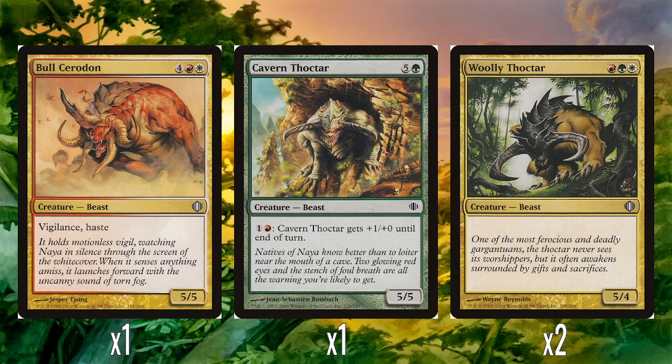We have some more creatures here with power five that don't have any abilities — just big fatties. A single Bull Cerodon: for one red, one white for a 5/5 with vigilance and haste. This always felt really strong to play because you drop it and immediately swing with it due to haste, and it sticks around to block because it's got vigilance. In Alara Reborn we won't see it since none of the decks are enemy colored, but there's the Cerodon Yearling which is a 2/2 for two — it was really fun to have the Yearling and then the big Cerodons in the same deck.